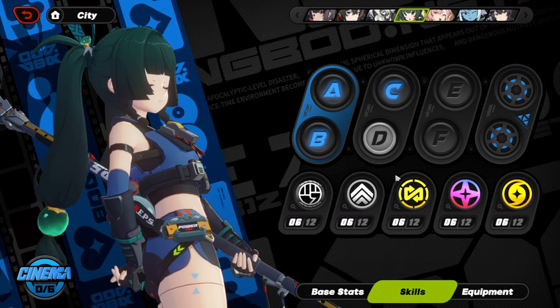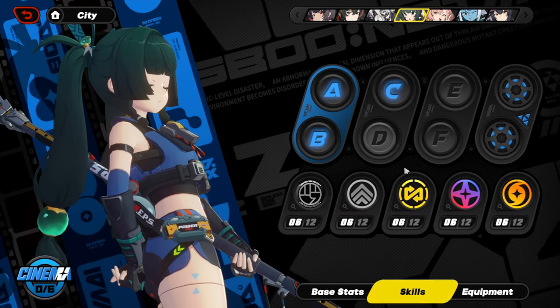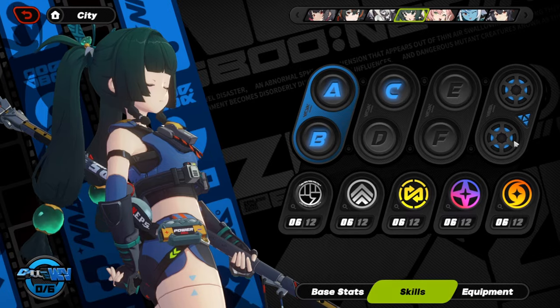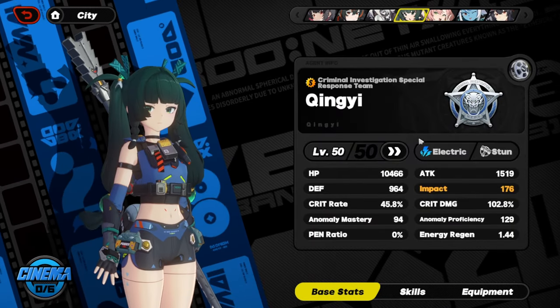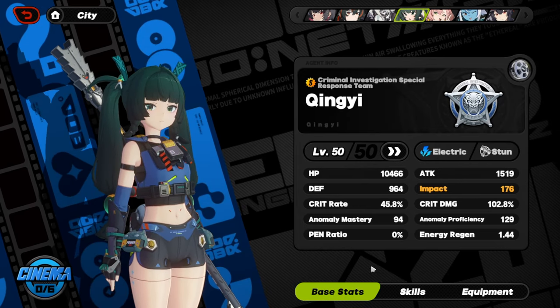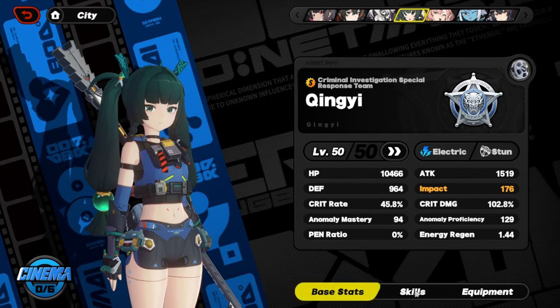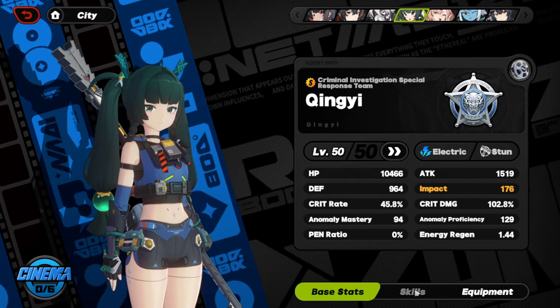I underleveled her because I don't really need to minimally build her. I am still trying to max her out because she's just way too good, and getting her to level 60 of course. But Denny and Samina are just way too costly in this game, so that's going to take a while.